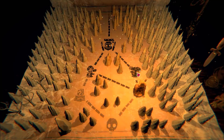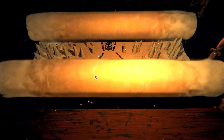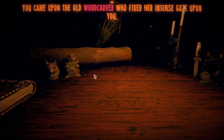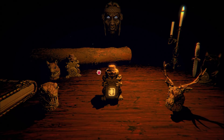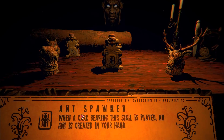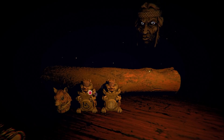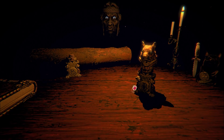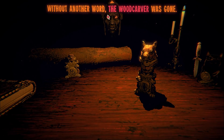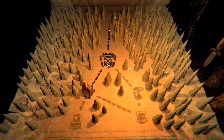I want to go to this one — I think this is where we get to select a perk. So what perks are we going to get? 'When a card bearing this sigil is played, an ant is created in your hand.' Definitely having that — and let's put that on here. Nice. So that'll give us an extra fighting chance each round. Without another word, the woodcarver has gone. So let's face the boss then.